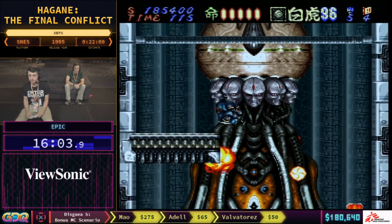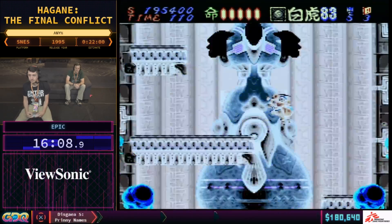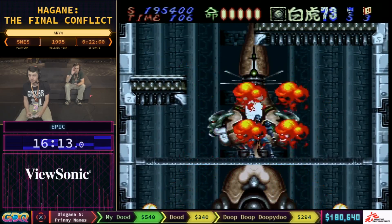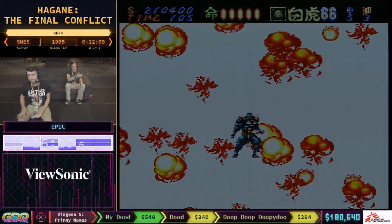Alright, final boss — it's just a giant missile with a bunch of faces. What Epic's going to do is try and damage those lower heads just enough so that he can move on, and then use a bomb to take him out the rest of the way. And that's it — that's Hagane!